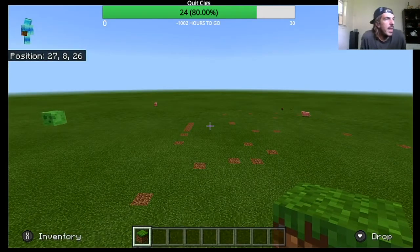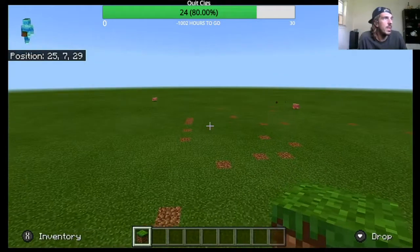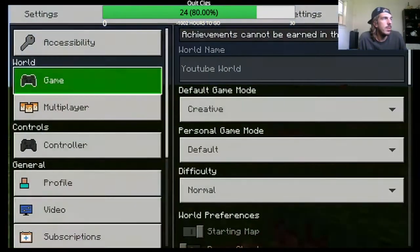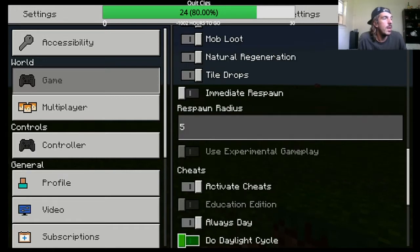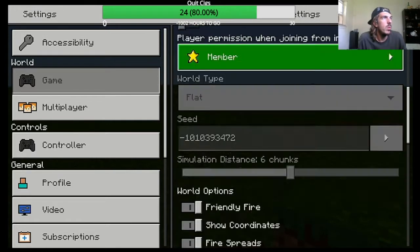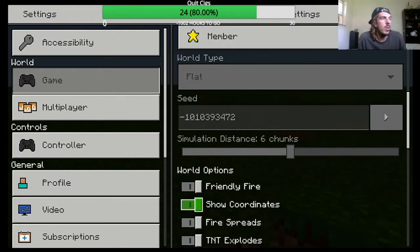First I'm going to explain how to use the basic fill command. You want to find your two coordinates. If you do not have your coordinates turned on, make sure you go into your settings under game and make sure the show coordinates right here is toggled on.